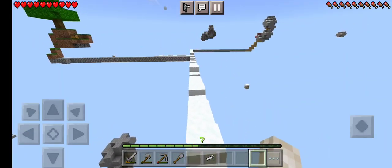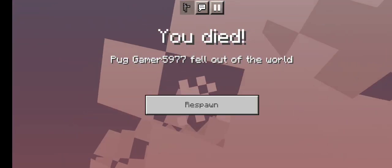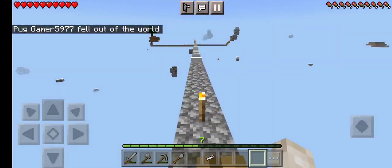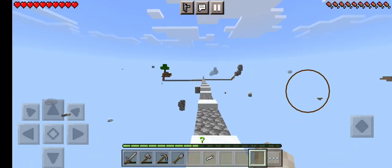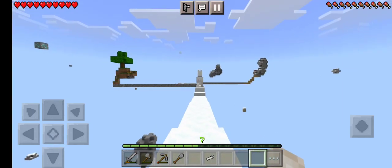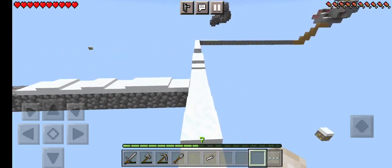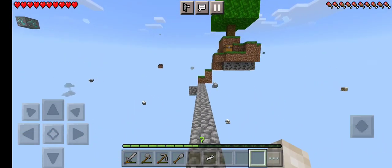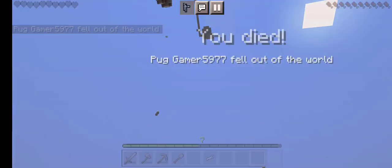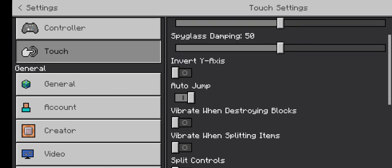Oh, I know how I'll get the water — it's going to be really easy. I'll go back to the guys' homes and basically take the water from the big pond. I have auto jump on — I'm turning my auto jump off. Auto jump is now off.